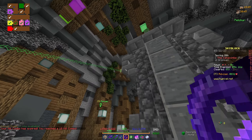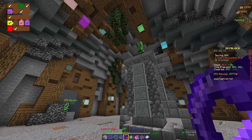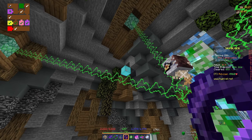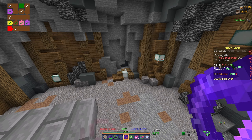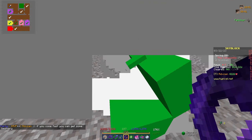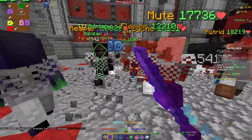Another puzzle you can see here is the creeper puzzle. For this one you basically need to connect the sea lanterns from one side to the other so they cross through the creeper - you need to do this four times with four different beacons. Once you do it he will blow up and reveal a chest.